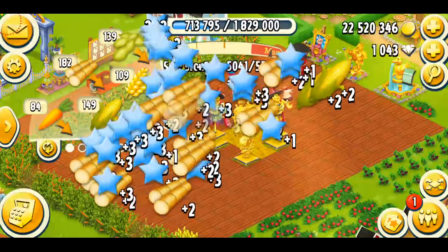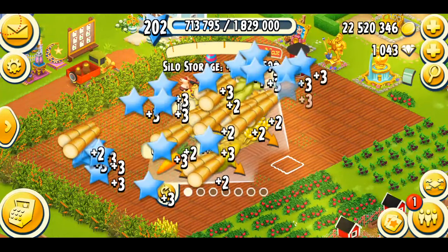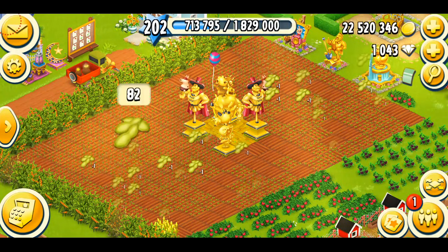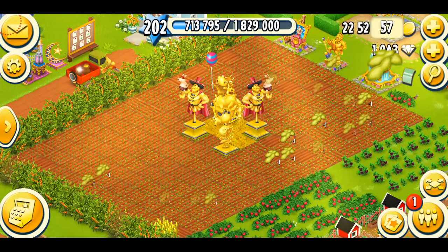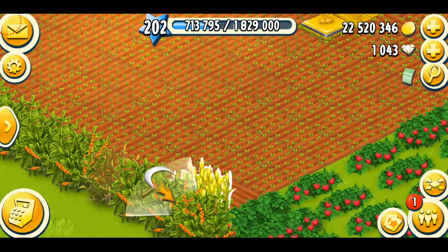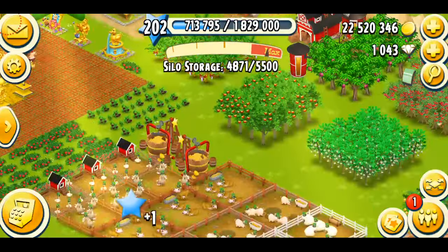Let's just harvest my crops, and then I'll get right into the decorations. I'm going to go with some carrots, because I'm obviously low on them, and I might just plant some soybeans. When I don't know what to plant, I usually go with the wheat and corn, but since I'm low on soybeans, I think it's better if I plant them. So that's about my crops.